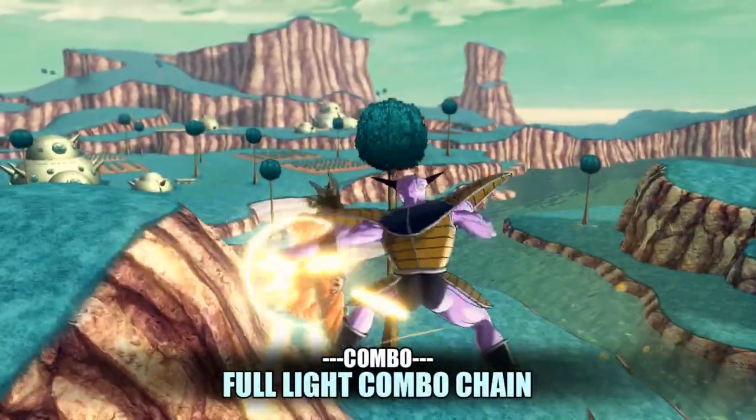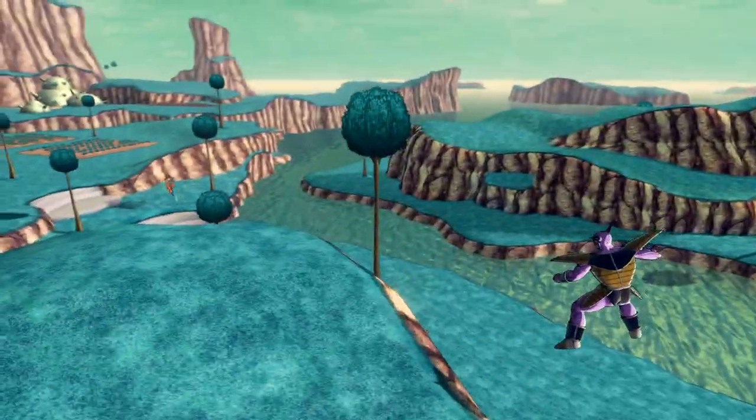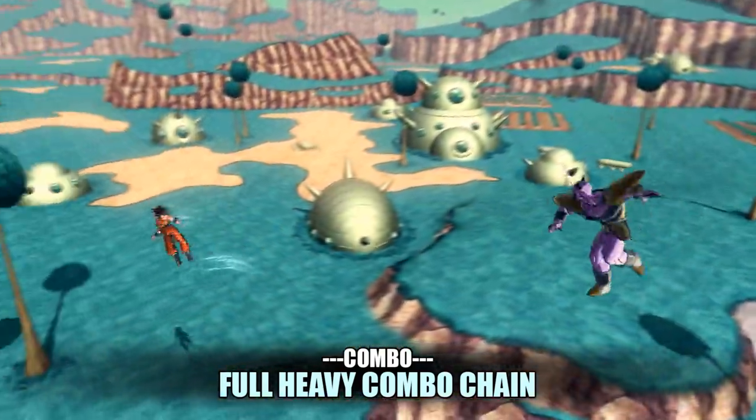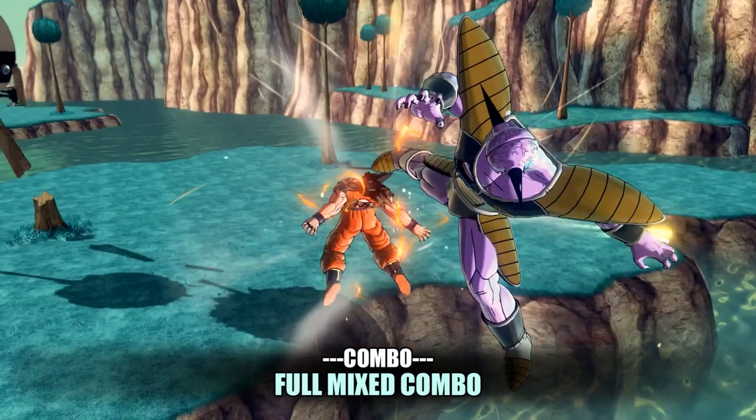Starting things off is Goku in Ginyu's body using Ginyu's full light combo chain. Next is his full heavy combo chain. And finally his full mix combo is heavy, light, heavy, light, heavy.